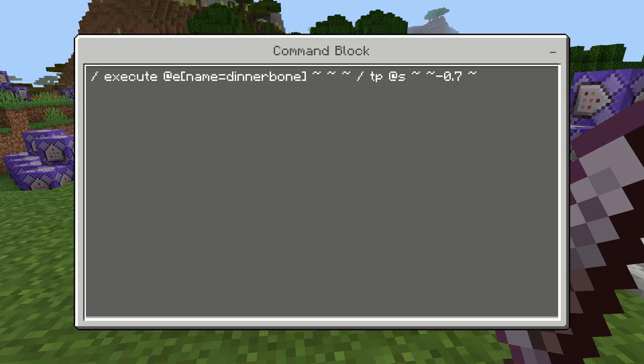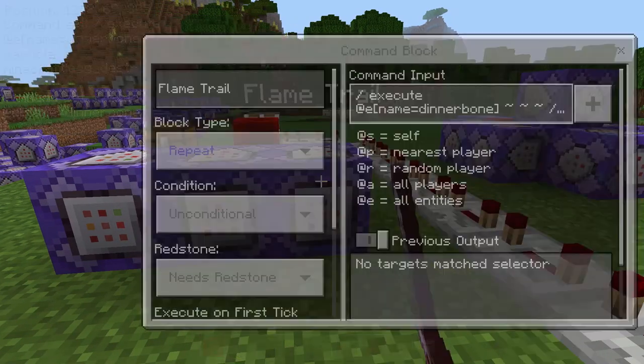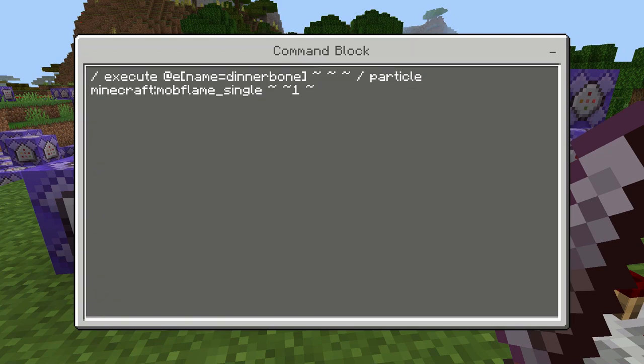This allows for more than one villager to be spawned at a time. Previously, if there were more than one villager named Dinnerbone, they would both teleport to each other, basically the same effect as having one villager. Since we're now telling each villager to teleport themselves downward separately, you can bombard an entire area with multiple villagers and they'll all hit where they're supposed to. This command gives our villagers the flame trail and is unchanged from previous versions.